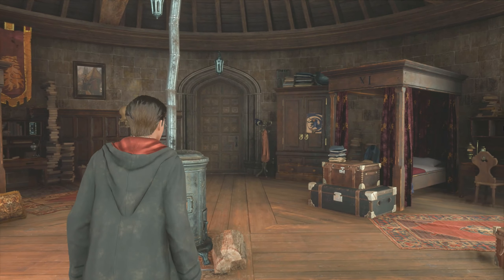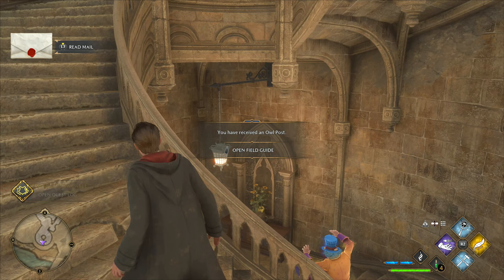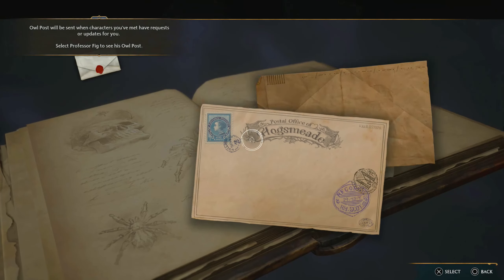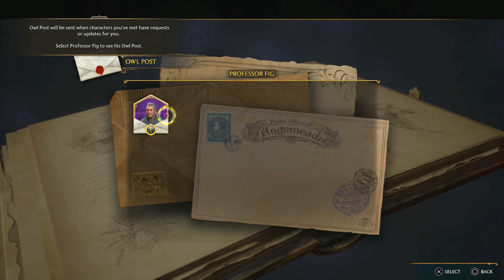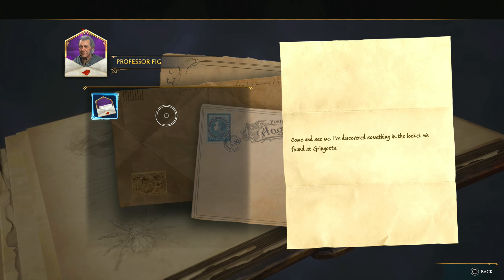New quests available. Let's head back downstairs. I've received an owl post - I got something from Professor Fig: 'Come see me. I've discovered something in the locket we found at Gringotts.'